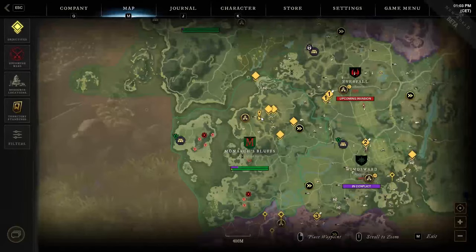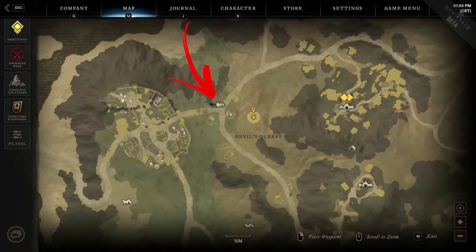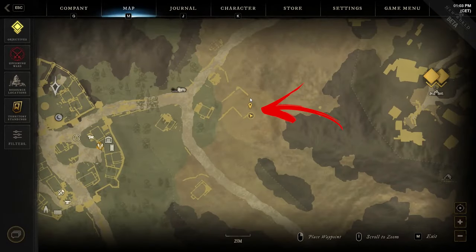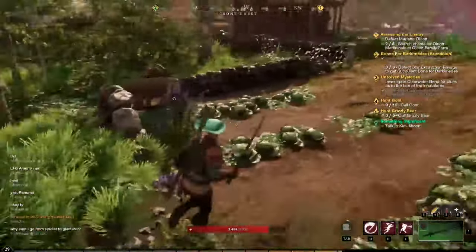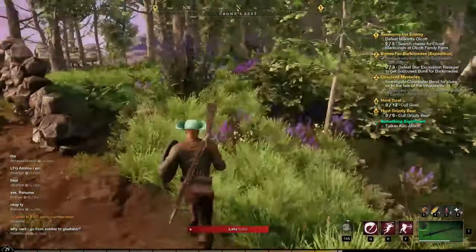The fourth location is still in the top middle of the region. This time you have to reach the Cronus Rest area, then get to the last building shown on the right side of the map. That is a cultivable area, in a corner of which you can find several more herbs to harvest.